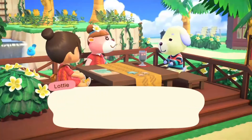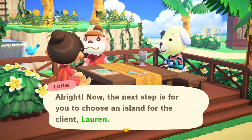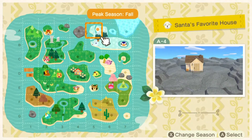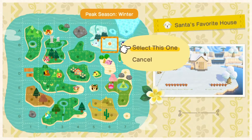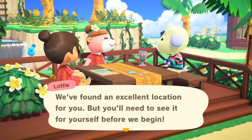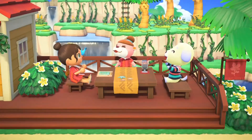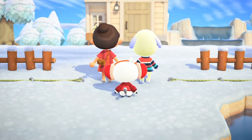Hi guys, welcome back to the channel! Today we are doing Daisy's house. I found Daisy in my restaurant on the Happy Home Paradise island, and her house theme is 'Santa's Favorite House.' I thought this was going to be super cute doing a little Christmas house, especially since it's kind of close to Christmas. I already have my Christmas tree up — is it too early if you put it up before Thanksgiving?